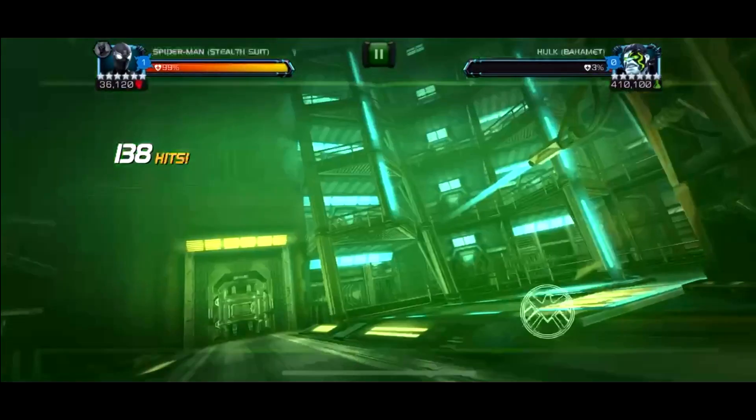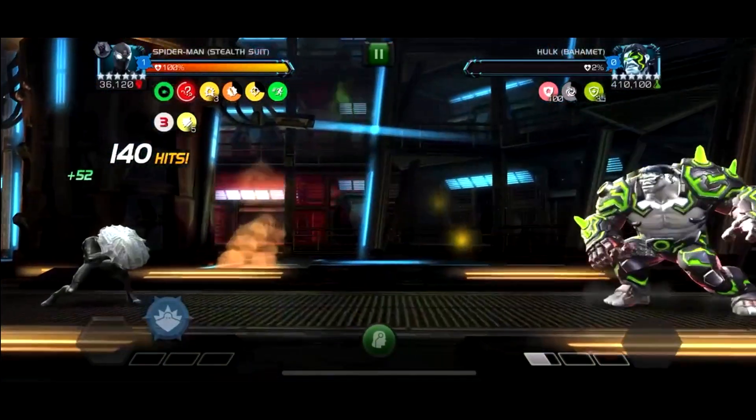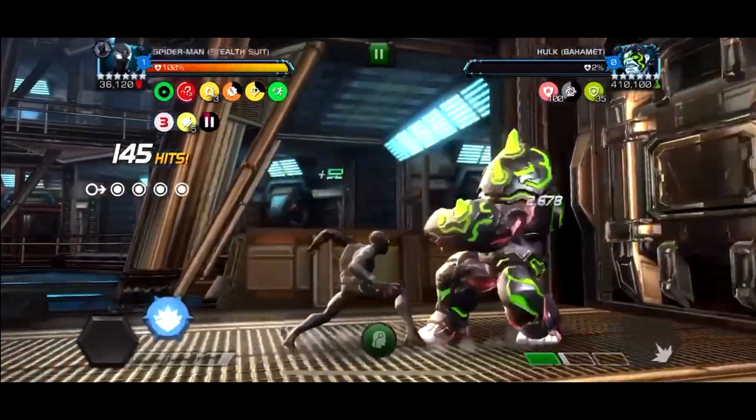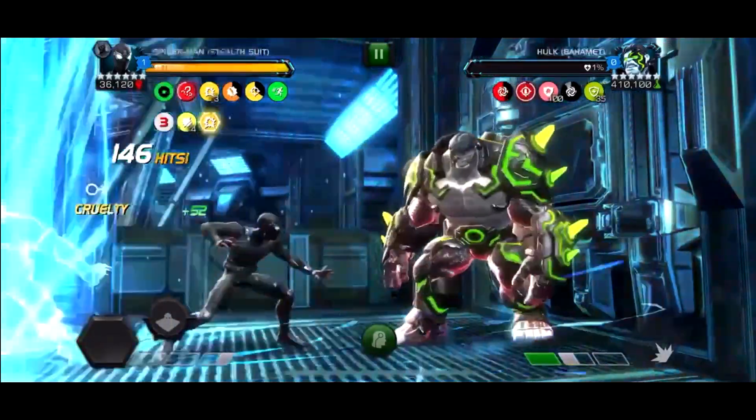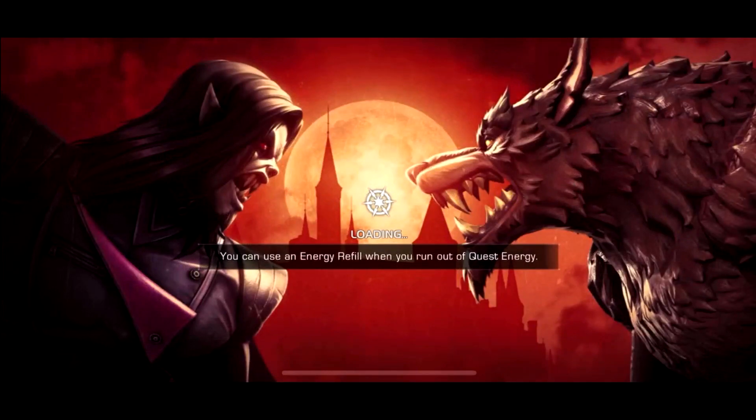Now the damage reduction is down to 35% so we're doing 65% of the damage we normally do, which is still a lot. Stealthy is still hitting crazy hard. If you use a champion that doesn't do enough damage to kill him quickly, you can actually get that damage reduction down into the negatives - it goes from 85% to 35% to plus 10%, so the first would be negative 15% and then negative 40%. You'd be doing 140% of normal damage. But it's better to just end it fast.